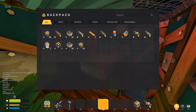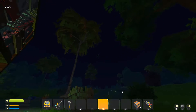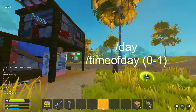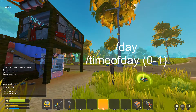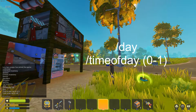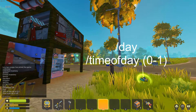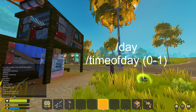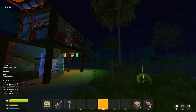You'll notice it tells us what we just did. For the daylight settings and time of day, we can use /day which will set it to daytime. We can use /timeofday which works on a scale of 0 to 1 — 0 being morning and 1 being night. So if you do 0.5, that's going to be midday; if you do 1, it'll be night; and if you do 0, it'll be morning.